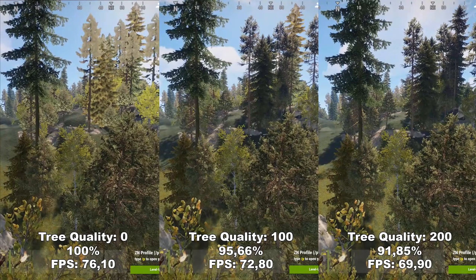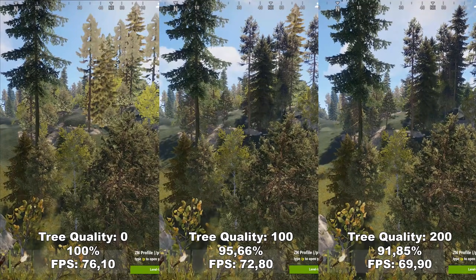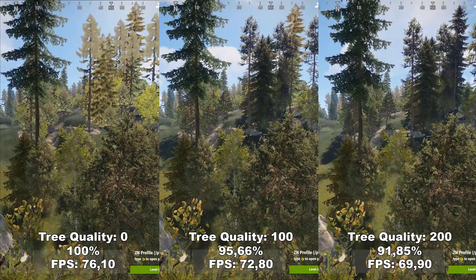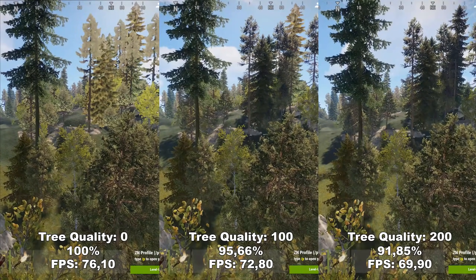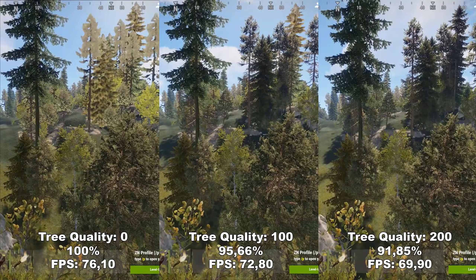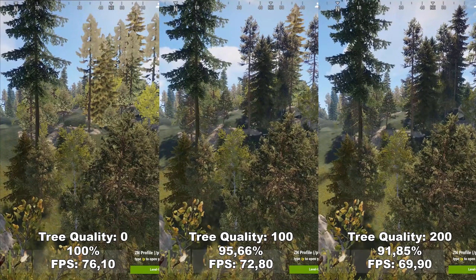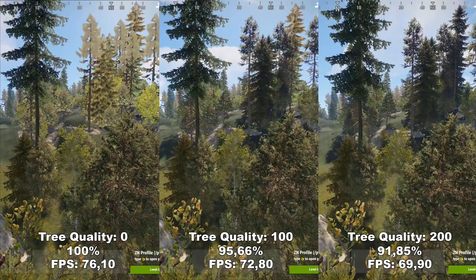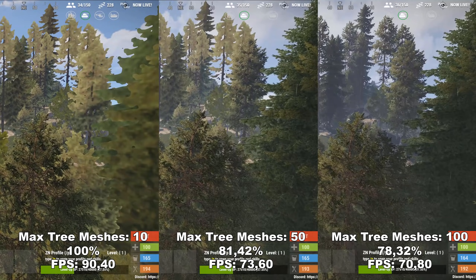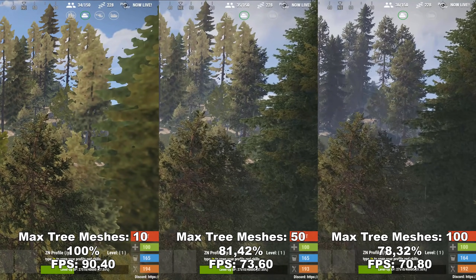Next up, we have Tree Quality. Tree Quality is split into two settings in this game. Tree Quality itself determines how far in the distance different trees will load in — essentially a tree draw distance. Max Tree Meshes, which we will cover right after, determines the quality of the trees that are actually loaded in. As you can see, there's a big difference between having Tree Quality at 0 or at 100. I would definitely recommend leaving this at 100 because it's worth losing that 5% of FPS to get better draw distance on the trees — otherwise the game can look really ugly.